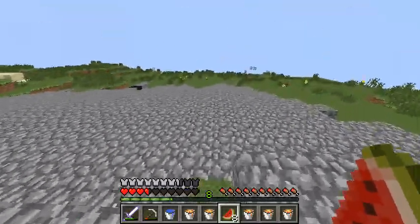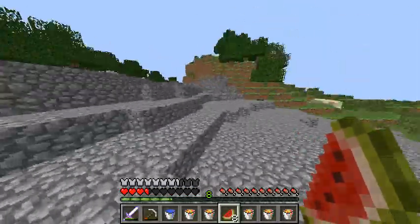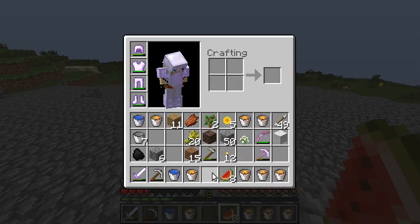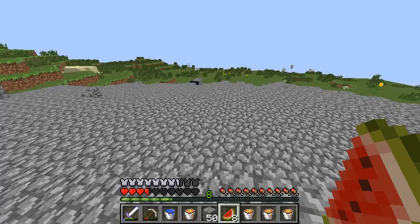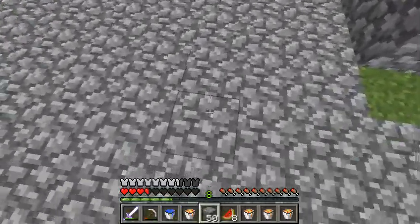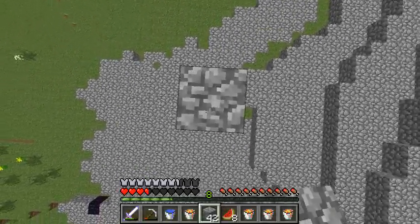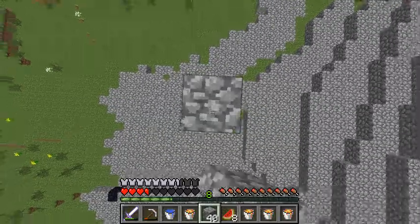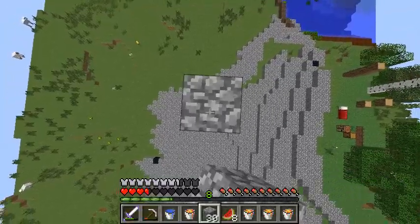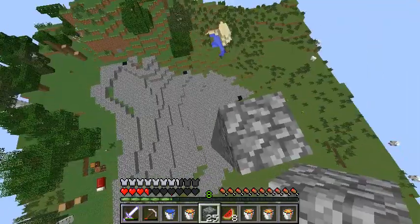We've been working at this for a while, as you can see from the previous footage, but it's looking great so far. I actually think we're going to make our first pillar right here — not sure exactly how I'm going to do it, but it's going to go right here. Looking at the top view, it looks pretty cool. This is how high we'll make the first one.